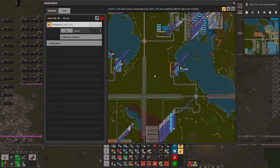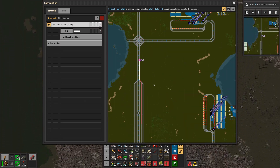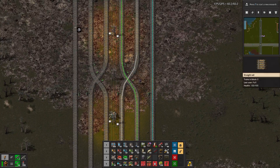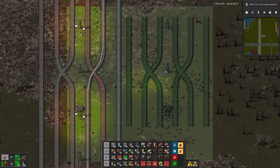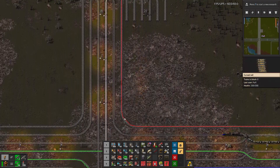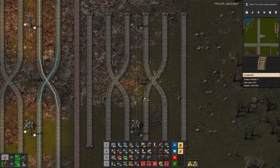Let's say we are trying to fix this part, this intersection. What do I want to achieve? I would like to make a slight increase in the spacing between these things. So let's copy this part, let's say to the side. I would like here to be more space for the trains, specifically for this turn. So I need to move this part up. Question is by how much?